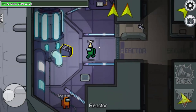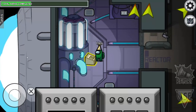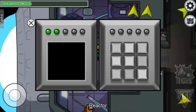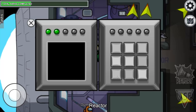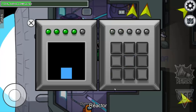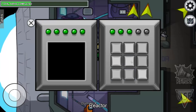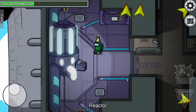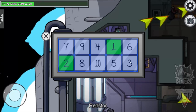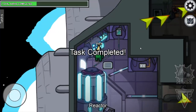In the reactor room we have two tasks. The first one is a memory task — it's a bit annoying. The sequence lights up and you repeat it: first one lit here so I click here, then it shows two so I click both, then three, and so on. It repeats and gets longer. If you have a good memory it's easy. The second task is just to count from one to ten: one, two, three, four, five, six, seven, eight, nine, ten — completed.